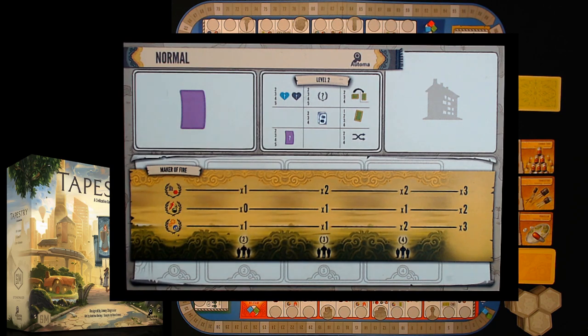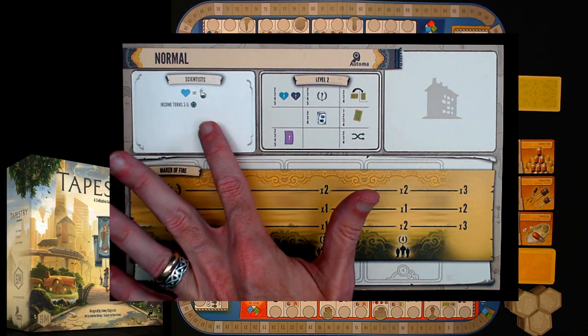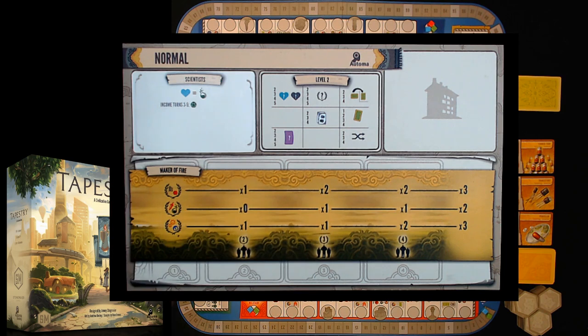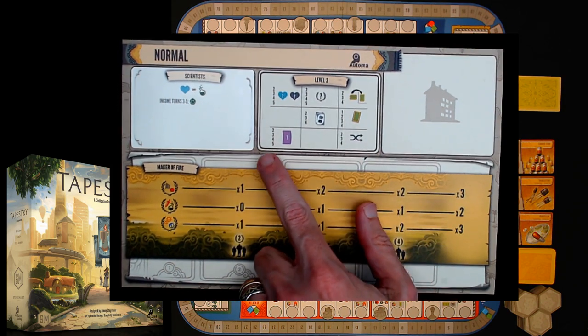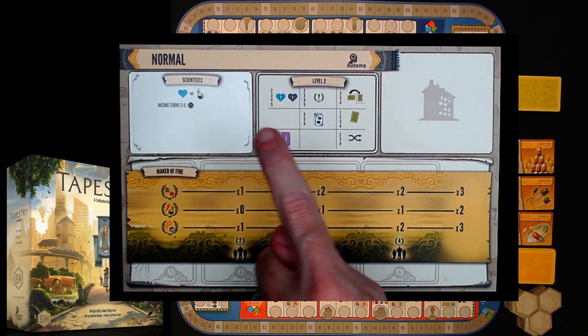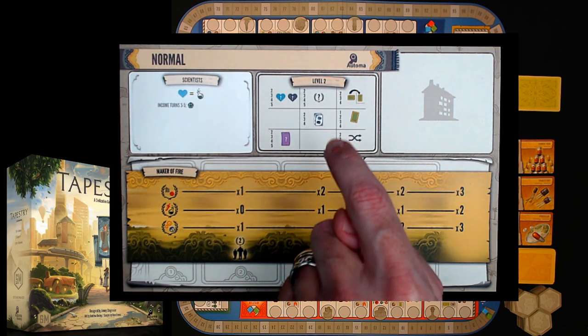Let's say they're going to be scientists. On income turns two and three, or three and five, they are going to roll the science die. Over here this area shows you what they do on their income turns — two through five. They get the benefit of their civilization, and they also start to add up victory points.